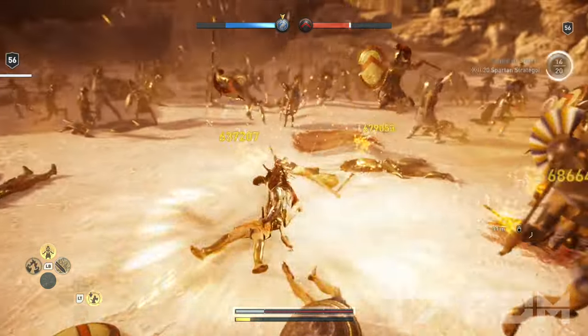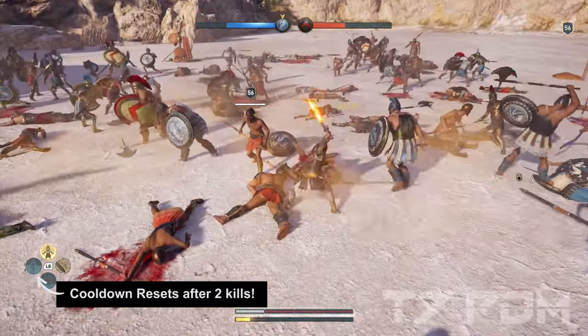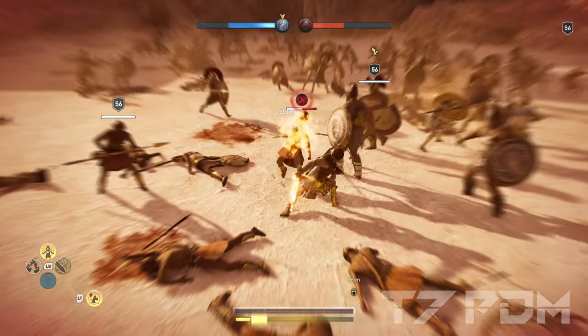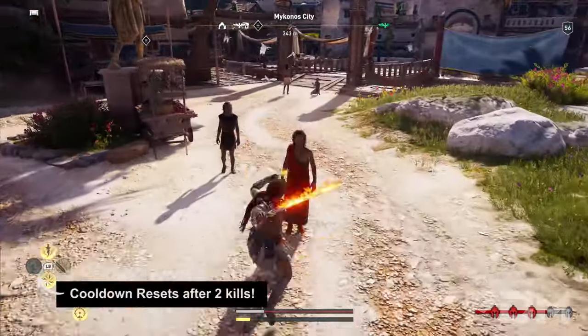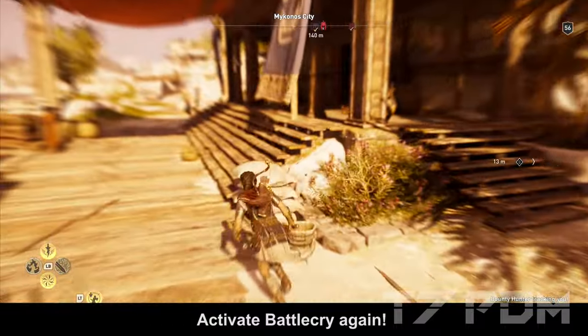If you don't activate it manually it will take over 20 seconds before it becomes active. Whenever you run out of battle cry you can completely reset the cooldown by just making two random kills. Ideally you should save up a ring of chaos, do the quick two kills and activate battle cry immediately again to minimize the window when you are vulnerable. In some situations it is also possible to kill two random animals or civilians to reset the cooldown.